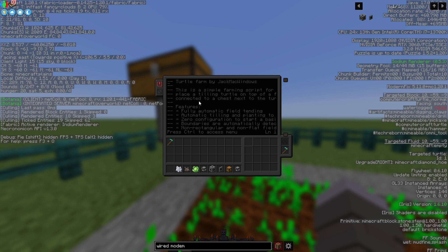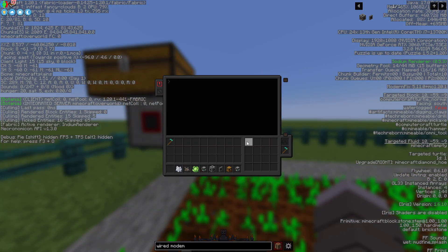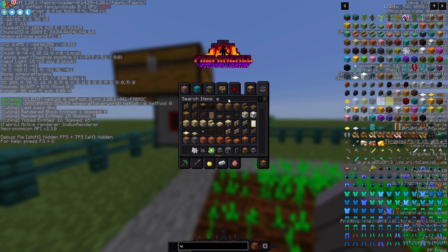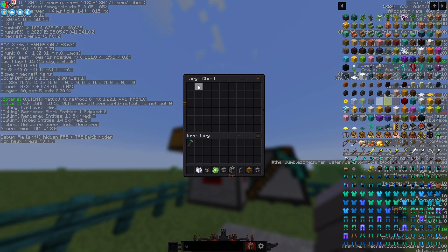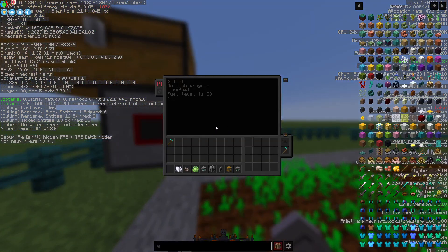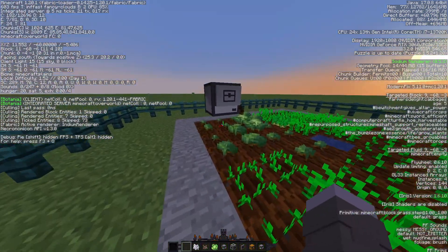Big thanks to JackMacWindows for the script. When you're done writing the code, hit Ctrl to save and then Ctrl again to exit. Next, make sure you have fuel — put a coal or any fuel source in the turtle's fuel slot, then run the 'refuel' command and it'll consume the coal. You can put a stack of coal in the connected chest and the bot will come back to collect more fuel when it runs low.